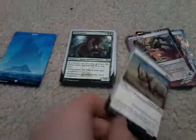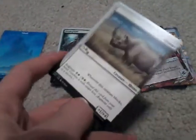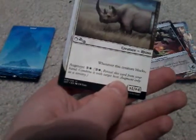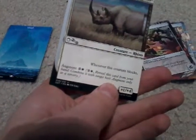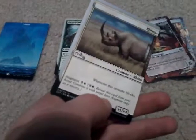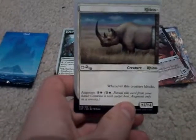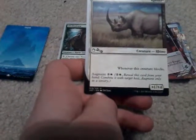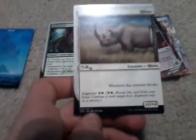Now here are the cards I got. I got a half card - I forgot what they're called - but it's a half card. I can't read what it says. It says: whenever this creature blocks, and then I don't know. It has augment, it's a plus one, plus four, and I don't know how much it costs. I think I know what it does because I think it combines with other cards that look like they combine.